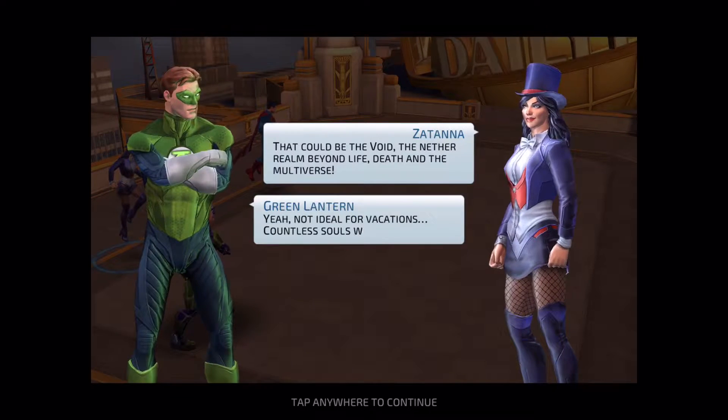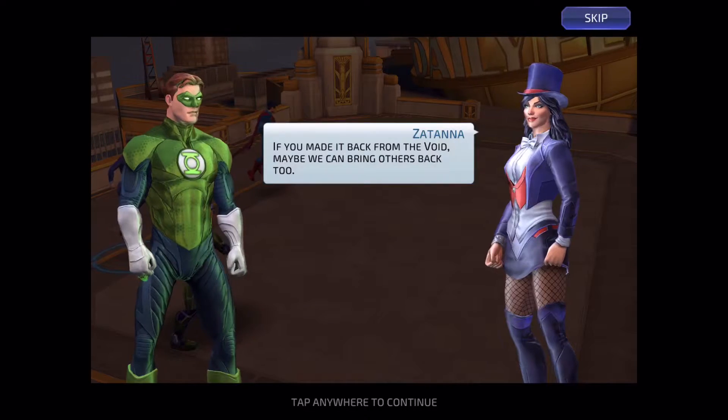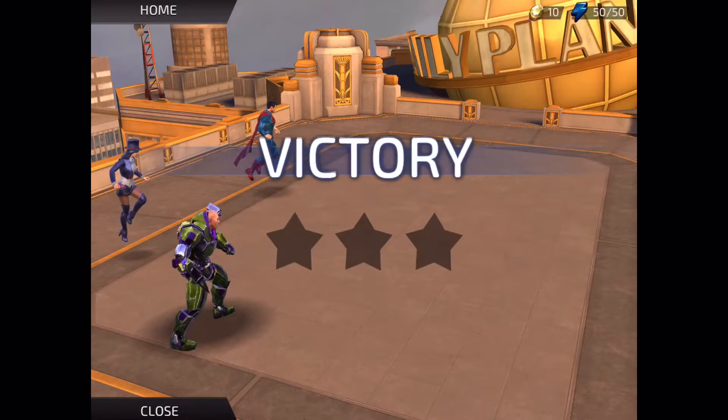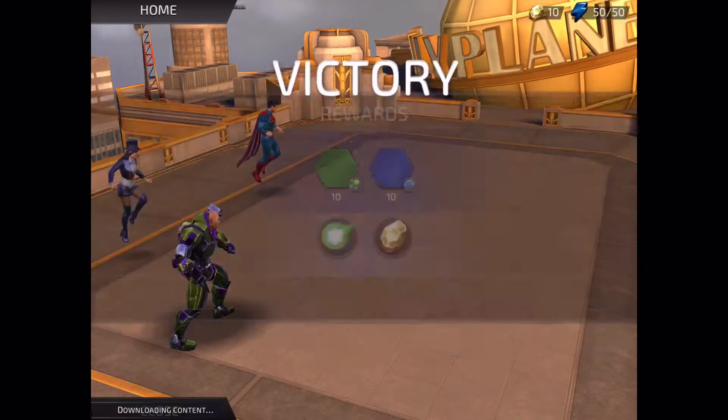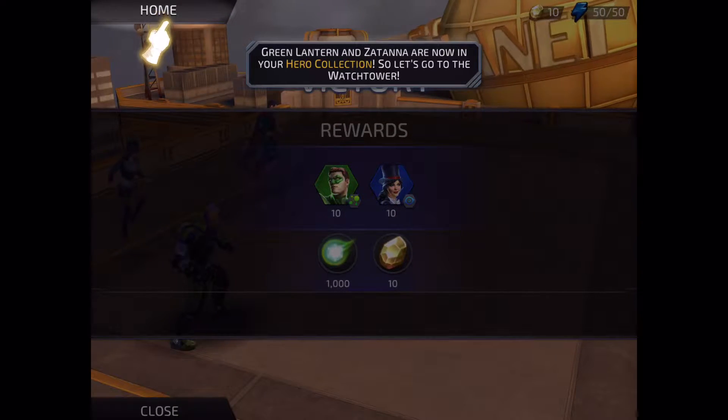There are different versions of the characters — like the same Green Lantern but with a different suit, and there are a few Batmen and multiple Wonder Womans in the game. After the tutorial battle, Green Lantern and Zatanna are added to your hero collection, so let's go to the Watchtower.